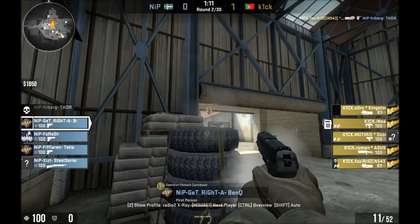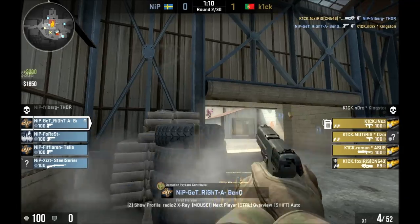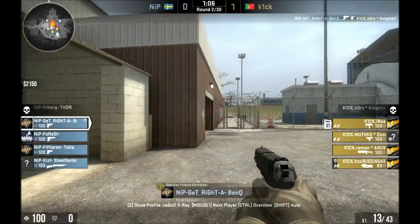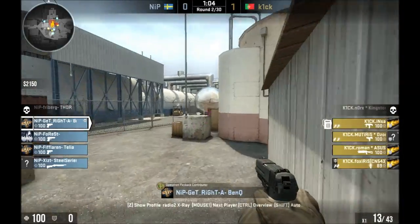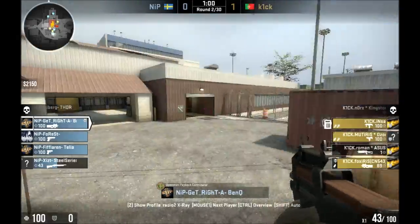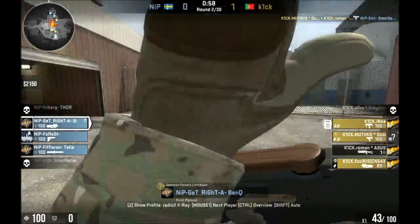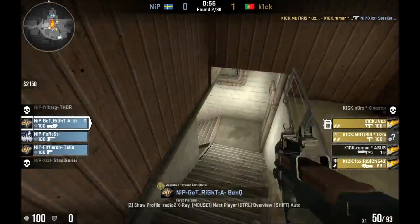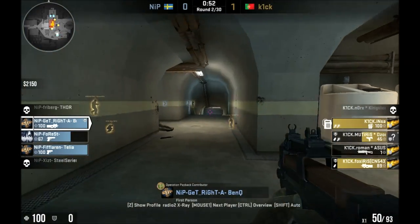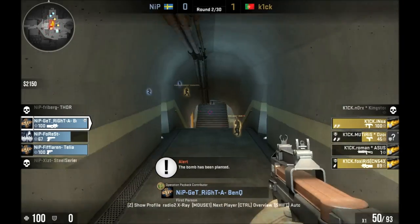GetRight runs all the way to the side of the garage and manages to pick that guy off of the mini garage roof and grab his gun, because he could see the feet, and I assume the other guy couldn't see GetRight. Now we get to watch GetRight clean up the rest of the team.